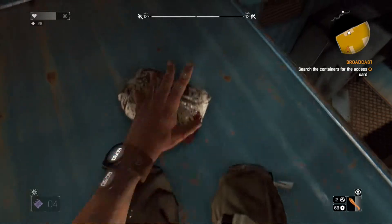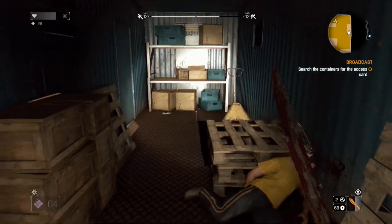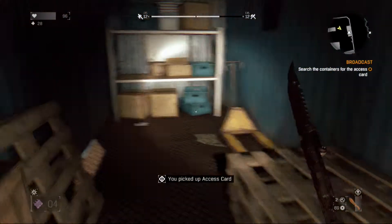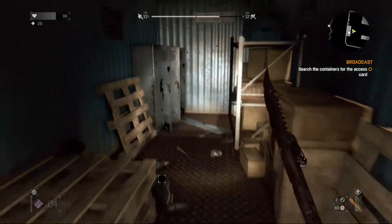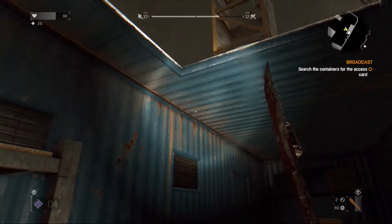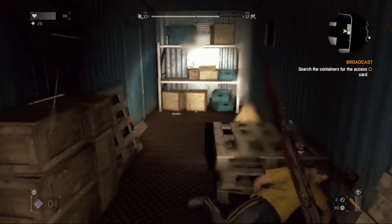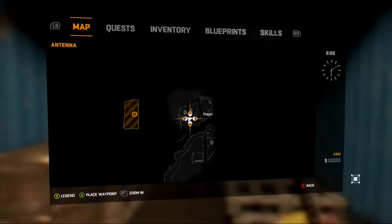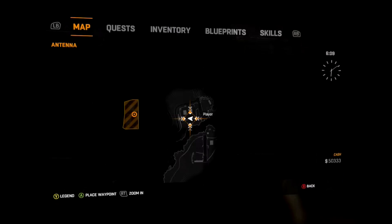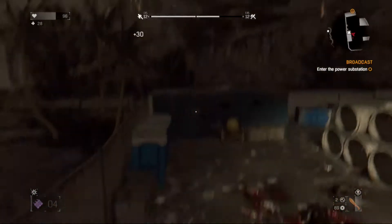You're trying to find this key card for the power station or the tower. This is showing you exactly which container has the key card — it's where the dead non-zombie human person is, right next to him. You do have to find a lot of volatiles, but you don't have to fight the big guys if you don't want to, because you can literally avoid them unless you want the points.